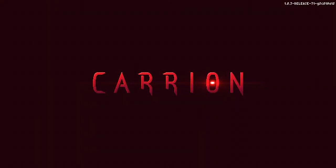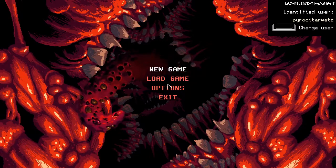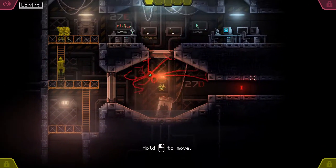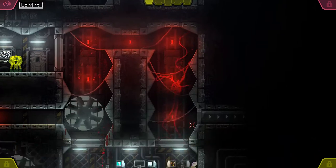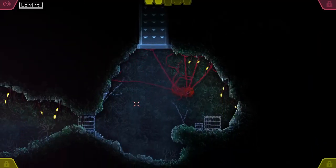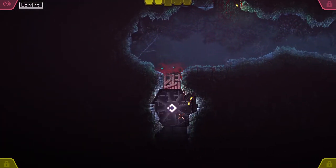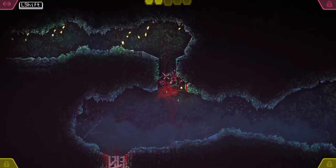Hey guys, Pyrosler Watts here for Hammer Bros Gaming. This is a containment unit guide for Carrion. We're gonna show you exactly where to find them all and what abilities you need to find them. There will be a link for an overworld map in the description. That's the symbol you'll be looking for, so when you find that, you've found the containment unit.